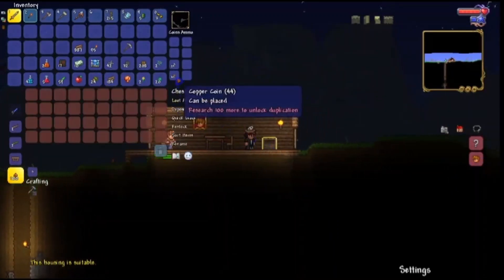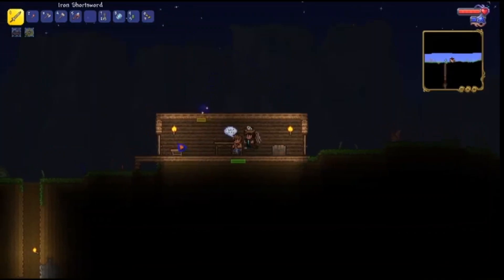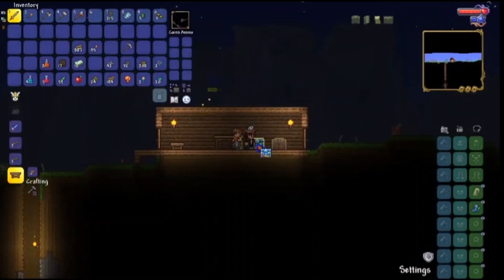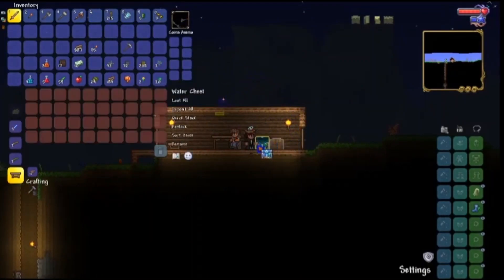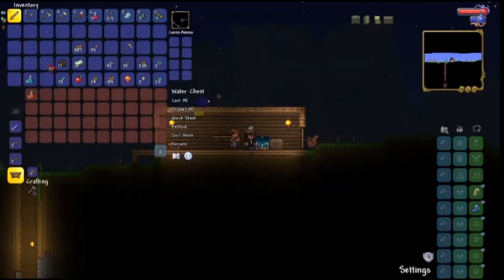Alright, I'll deposit all my money because in Master Mode we'll probably lose our money a lot. I'm going to try to be very organized with chests — for money, potions, potion ingredients, et cetera. This will be my potions chest.